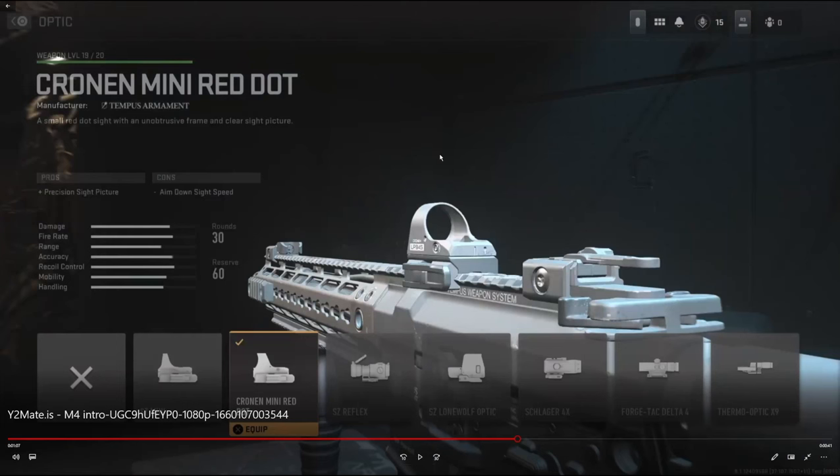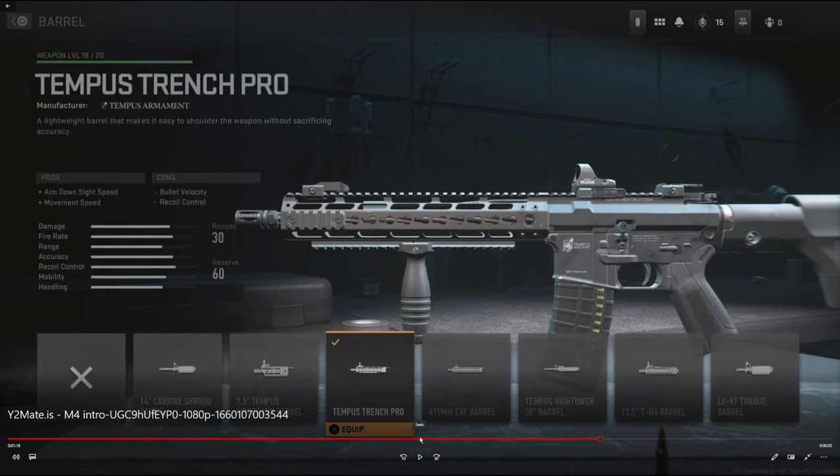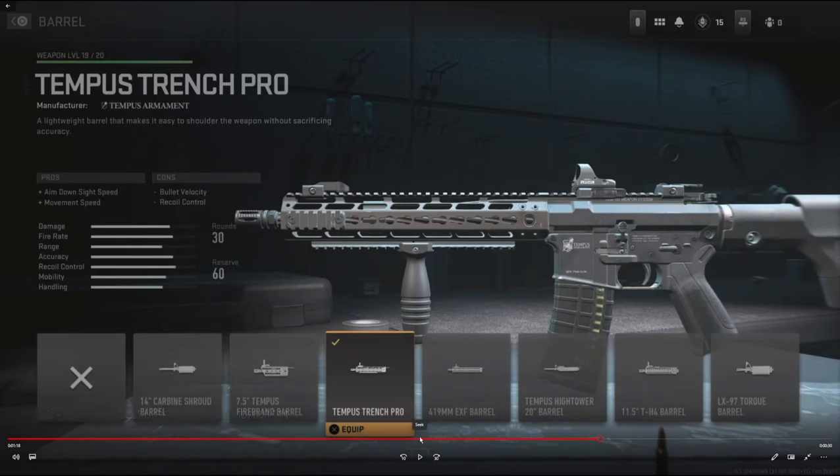On the optic we're going to be using the Cronin Mini Dot — this is probably my most favorite optic to use so far. And on the barrel we're going to be using the Tempest Trench Pro. It adds aim down sight speed and movement speed, with the cons being bullet velocity and recoil control.